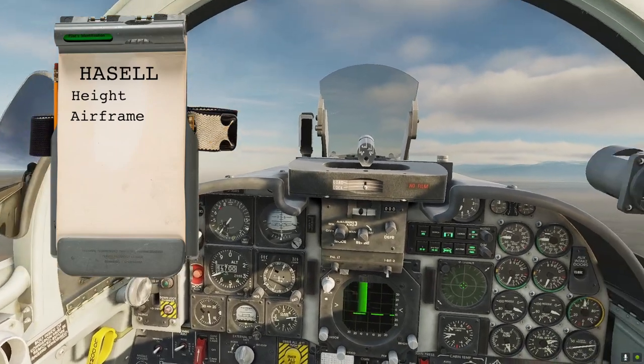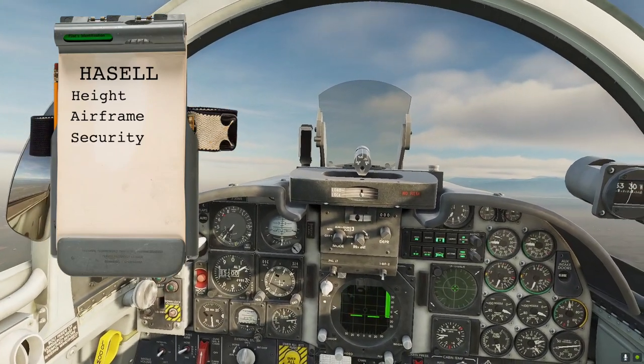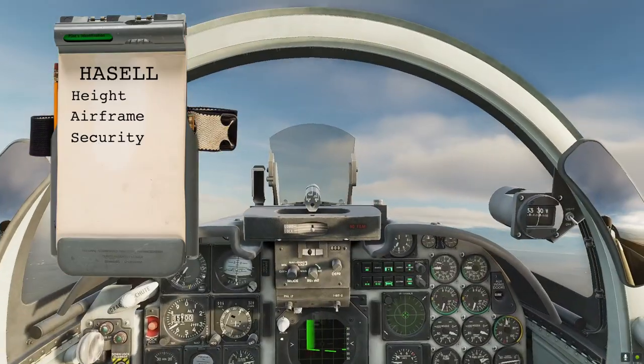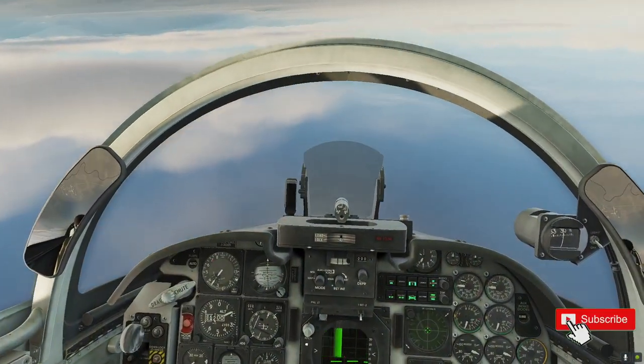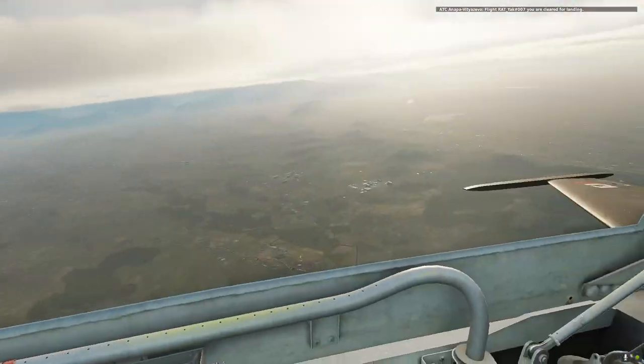Airframe check: my gear is up, flaps are out auto. Security: airbrakes are in. Harness tight and locked, no loose articles around the cockpit. Up to about 10 degrees, invert the aircraft, slight push — no loose articles. Regain 350 knots for the climb. Flight path is good, deadwind is good.